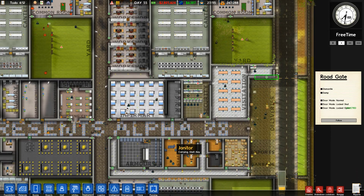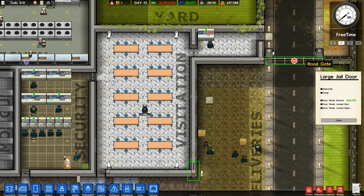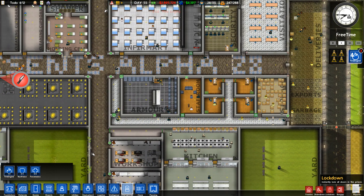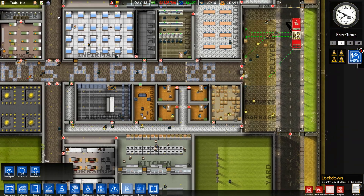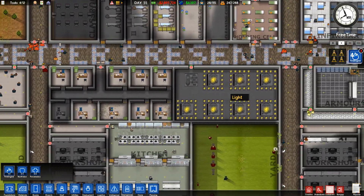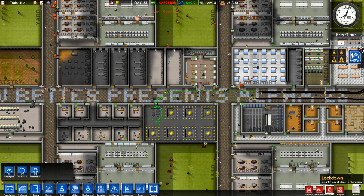Ah, let's just burn this place down. We'll make it a little more interesting. Now you're all stuck and you can't go anywhere. Where is the power grid? I suppose I should let the fire department in first. We'll start a fire and see how they react to it.